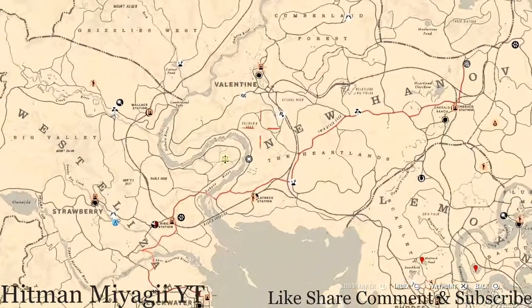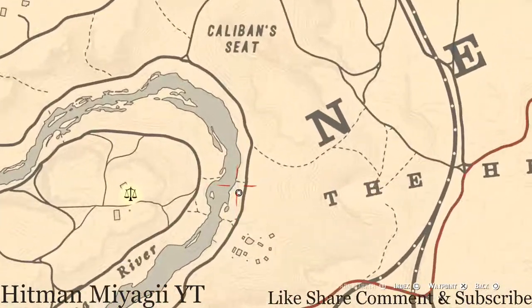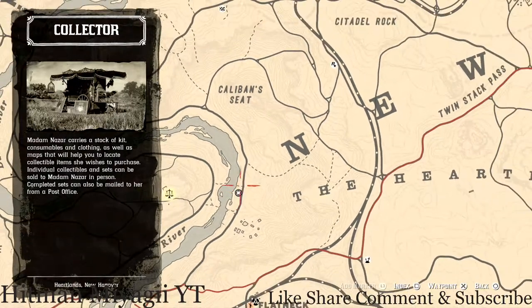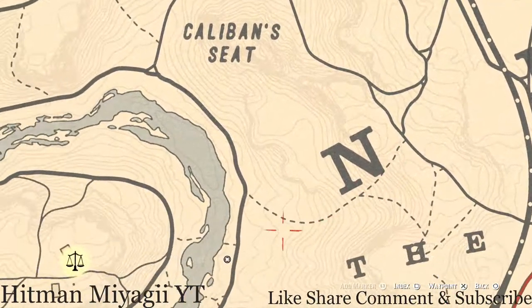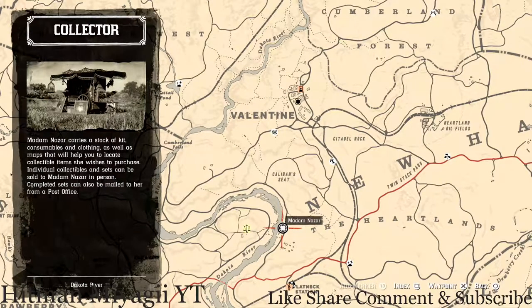She's right along the Dakota River at this location and will be here until 2 a.m. How I personally get to her is I fast travel to Valentine and take the train tracks down until I get to about this feature area, then take this path down through this route to her location. That's Eastern Standard Time — New York time zone — and I will be posting her updated location on Twitter, Instagram, and Facebook.